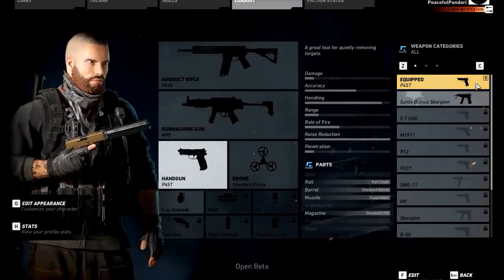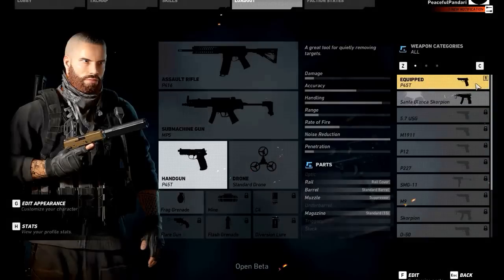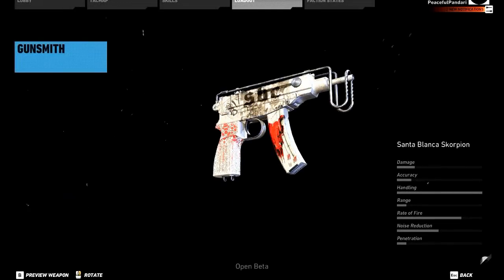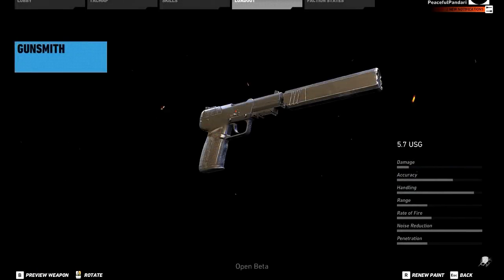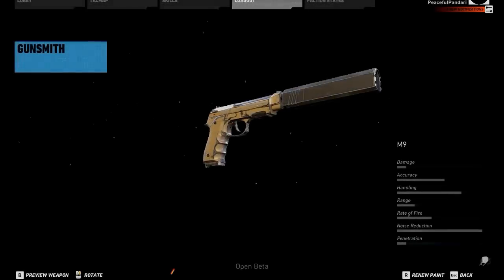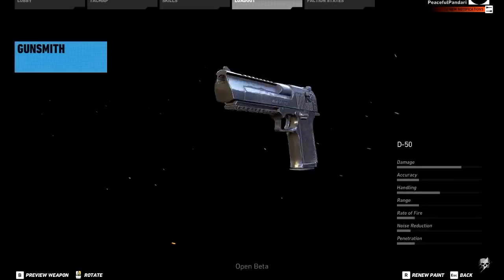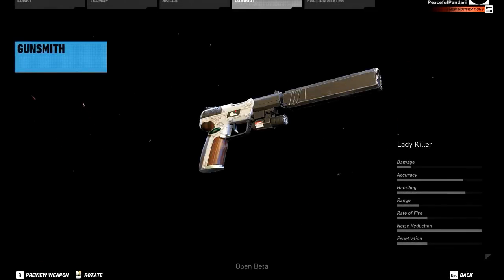Finally, we'll take a look at the weapons that occupy the third weapon slot — the sidearms. There are 13 sidearms in the game so far. First up is the fully automatic SMG11, followed by the Scorpion, the Santa Blanca Scorpion as an exotic variant, the P-45T, 5.7 USG, M1911, P12, P227, M9, El General as an exotic variant of the M9, D50 or Desert Eagle, La Novena as an exotic variant of the Desert Eagle, and finally Lady Killer which is also an exotic weapon.